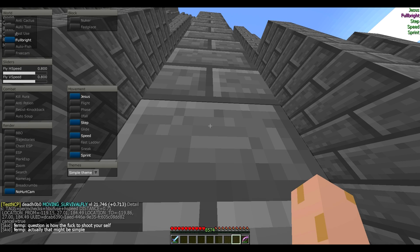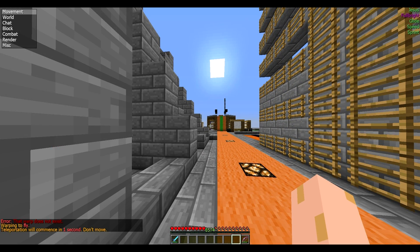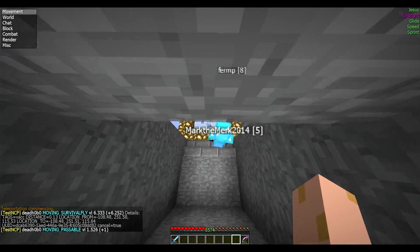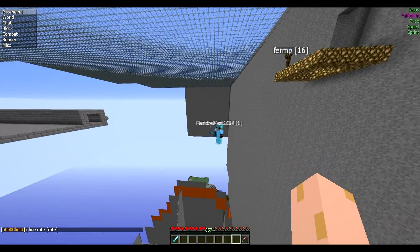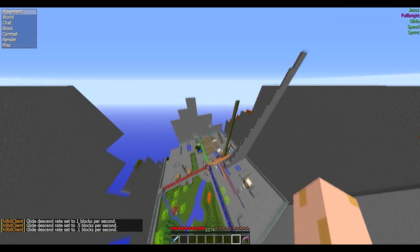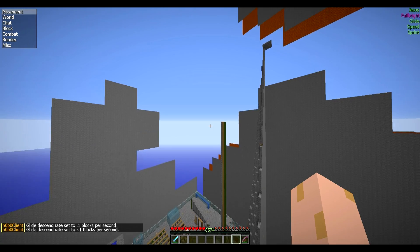We got two sliders for fly, and there's glide. You can change your glide speed and how fast you fall. You can also make it positive to go up — kind of. If you set it to a negative value you can start going up.